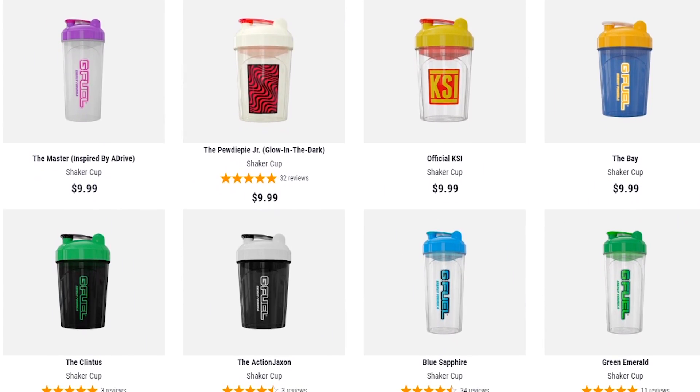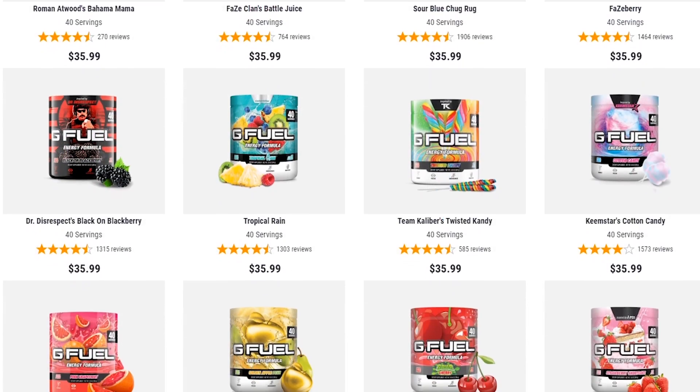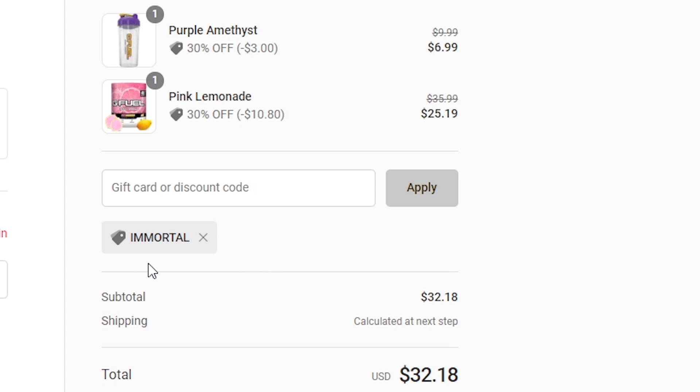Just in case you missed it, from now until Tuesday morning, you can get 30% off your entire order over on GFuel.com by using code IMMORTAL at checkout. Whether you're looking to snag a new tub, shaker cup, or anything else from the site, now is the best time to act on it thanks to those increased savings.